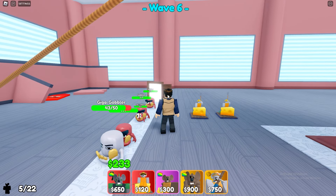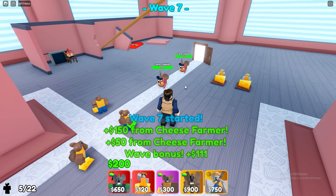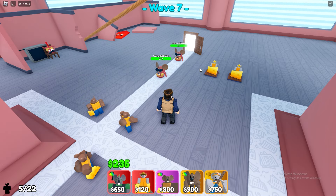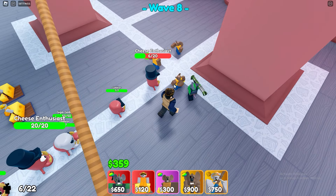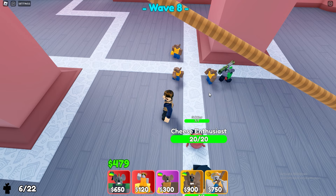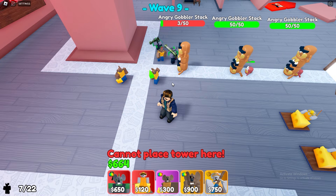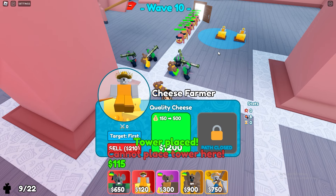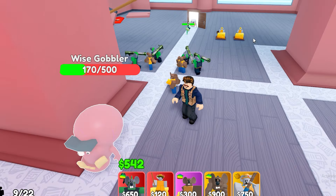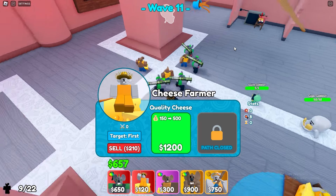Everything is going perfectly to plan — none of these giga gobblers are making it past them. I'm upgrading my cheese farmers. Here's the camo on wave seven — easily handled. I should have brought a rocket... wait, I can't sell. I forgot — that's the challenge. Whatever, I'm just gonna have to place everything strategically. I'll place another rocket right here and then another one here. Let's place a fourth one, and now let's upgrade our cheese farmers. A wise gobbler went past our defenses, but they'll probably get him when he comes around this corner.